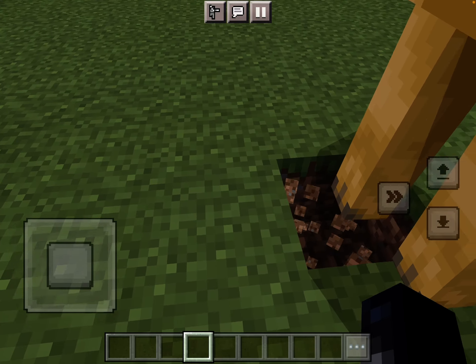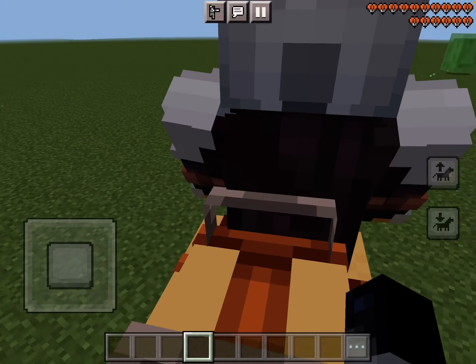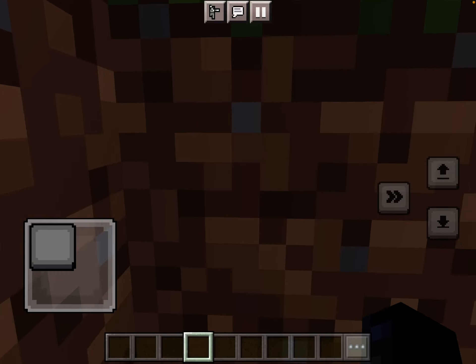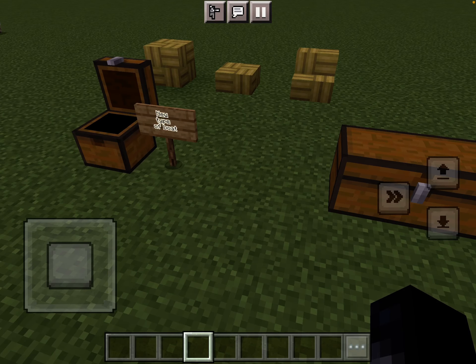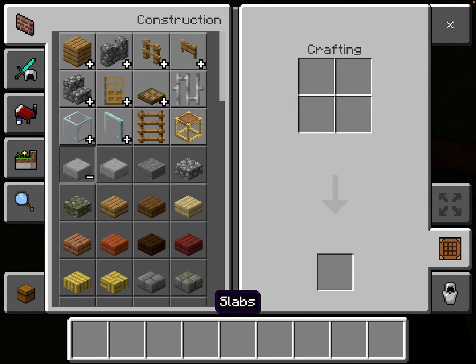The camel has so many animations — it moves its ears and all that. It'll also sit down. The camel is just a cool mob; I can't wait for this update to come out. There's so much new stuff you can customize and do with it.